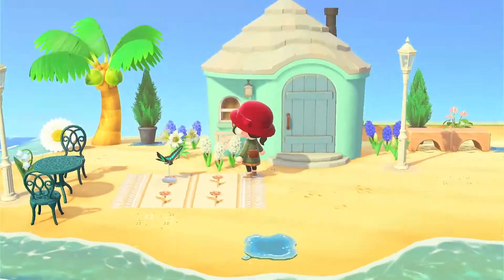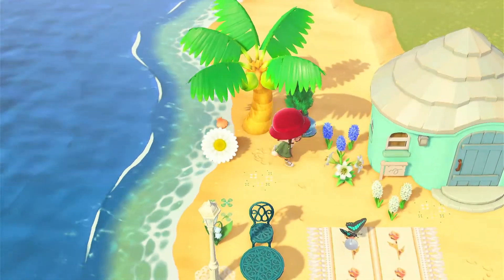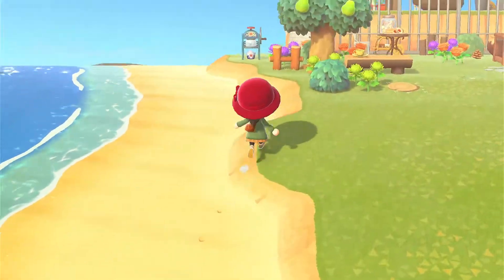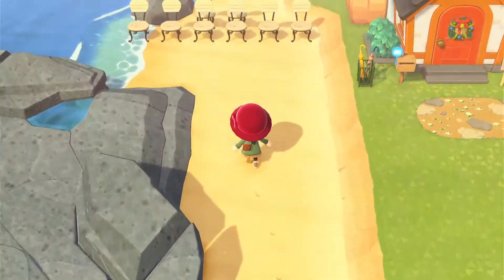I love the color of Sherb's house — it looks great right on the beach shore. They've got a street lamp and a sunflower — sorry, daisy — umbrella. I'm bad at flower names. There's some more stuff up here too.